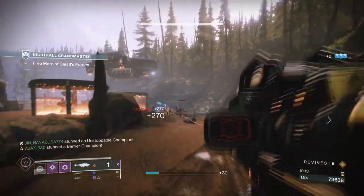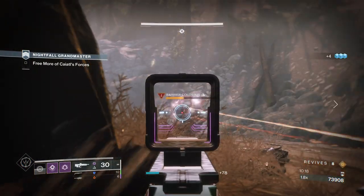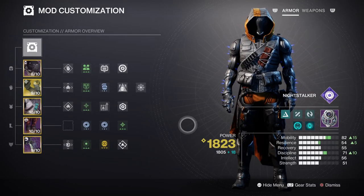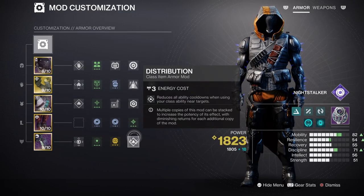For mods and stats, having a high Mobility stat along with Discipline and Strength is the smart move, though neither Discipline nor Strength need to be maxed out. Mobility at tier 8 passively gets our class ability back without needing heavy mod investment. Just the Bolstering Detonation mod — granting 20% energy return and a 3.5% distribution to all abilities — is the right amount to aim for. Remember, we have three ways to go invisible, so you don't need to further invest in your class ability as long as you know what you're doing.